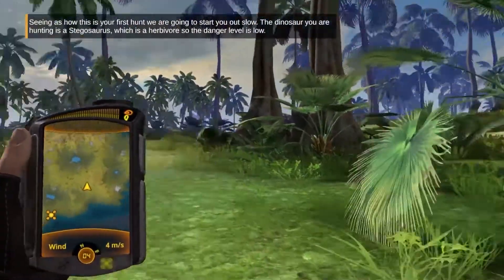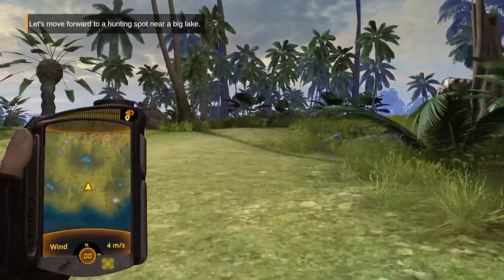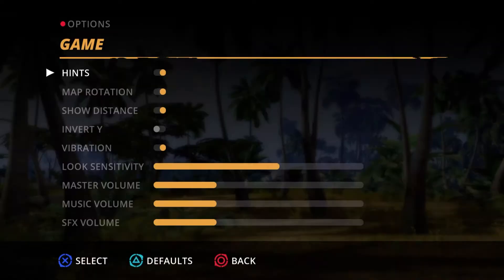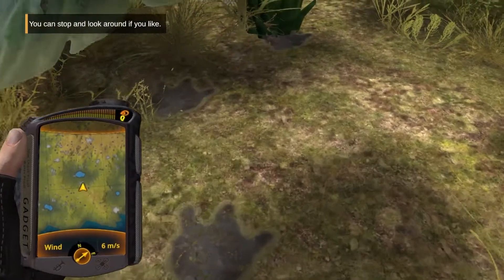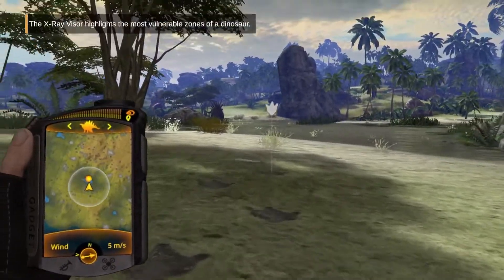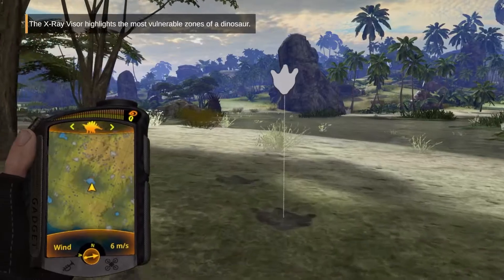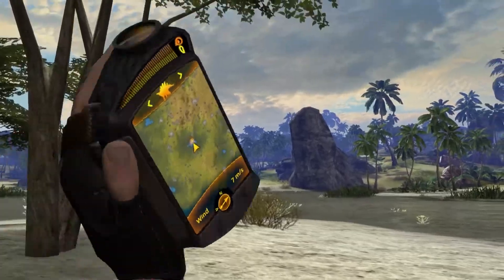And here we are. We are hunting — I don't know how it works — but we're hunting a dinosaur and my look sense is extremely hot. Oh, there's footprints. We're following the footprints. We're not hunting a stego, are we? They're not even bad dinosaurs. The x-ray visor shows the most vulnerable parts of a bananasaur.